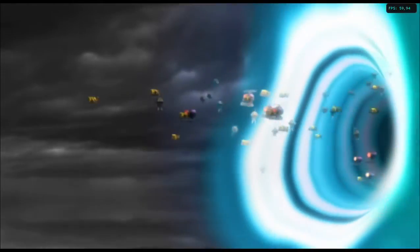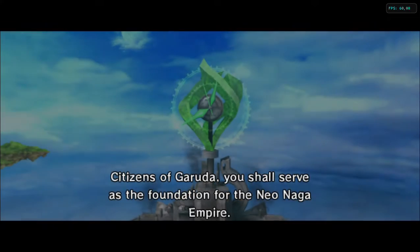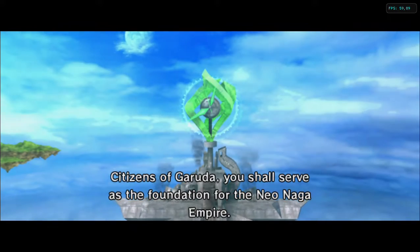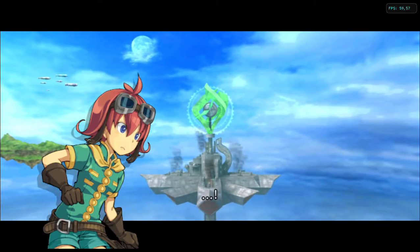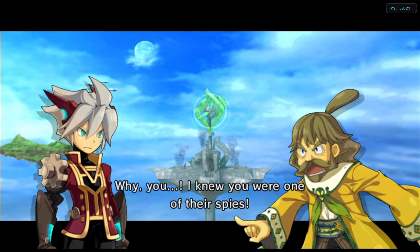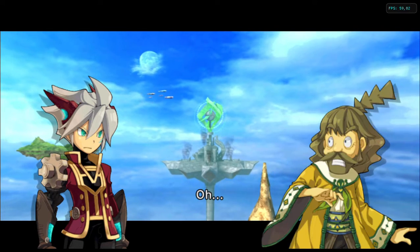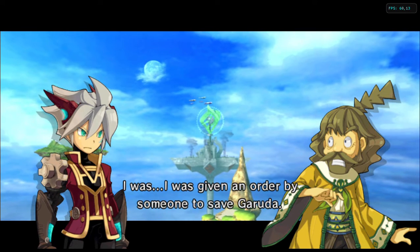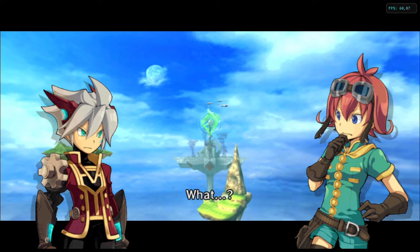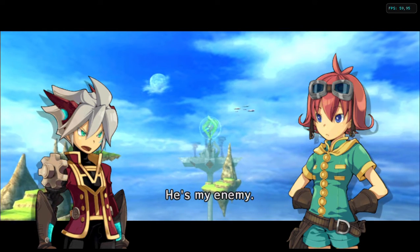It can't be! Citizens of Garuda, you shall serve as the foundation for the Naga Empire! I knew you were one of their spies! I was given an order by someone to save Garuda. Emperor Giardo — he's my enemy.